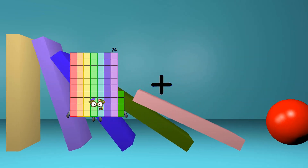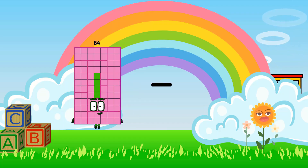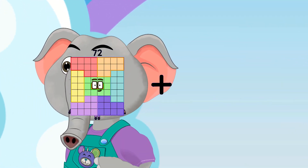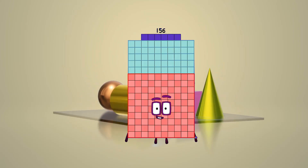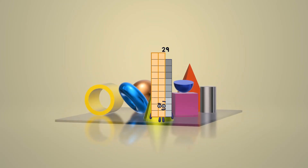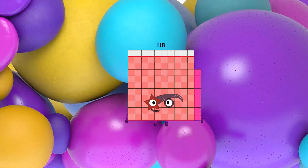74 plus 17 equals 144. 86 minus 69 equals 17. 72 plus 84 equals 158. 88 minus 59 equals 29. 77 plus 41 equals 108.